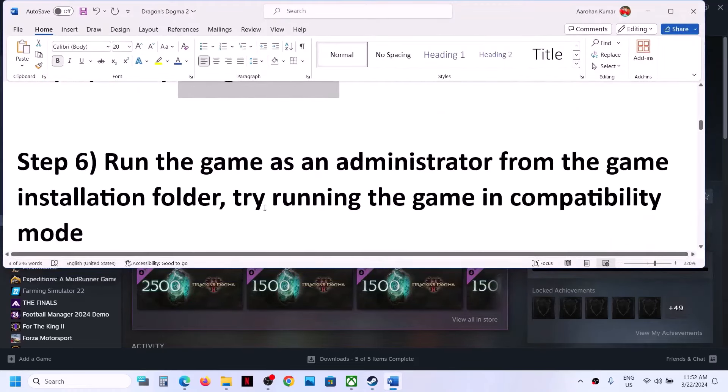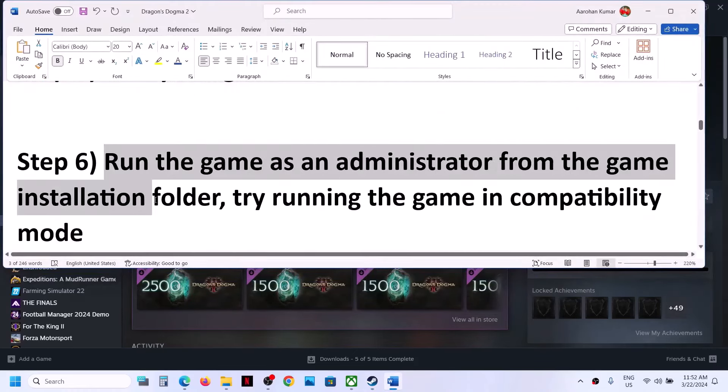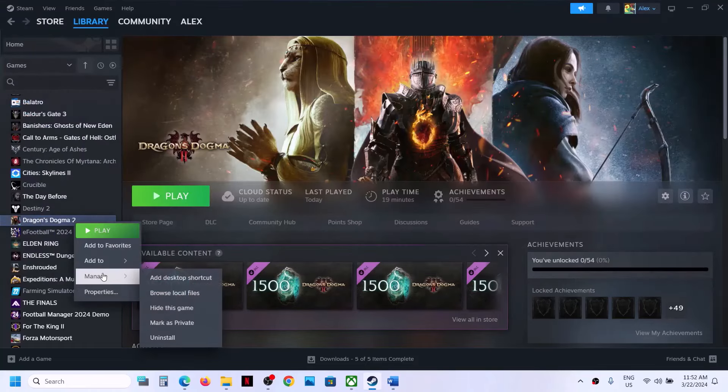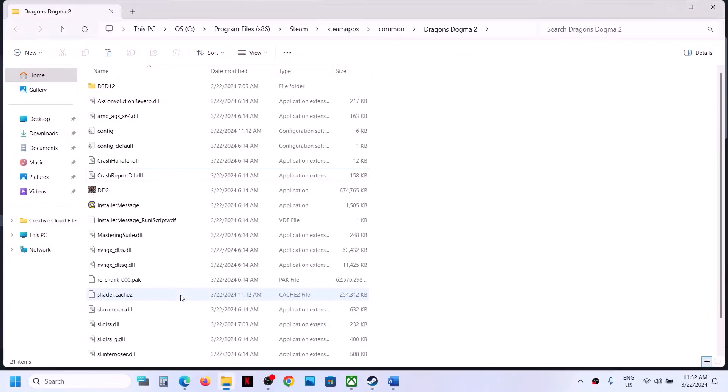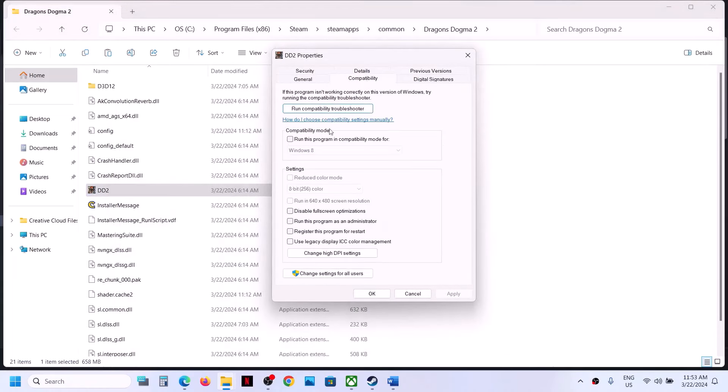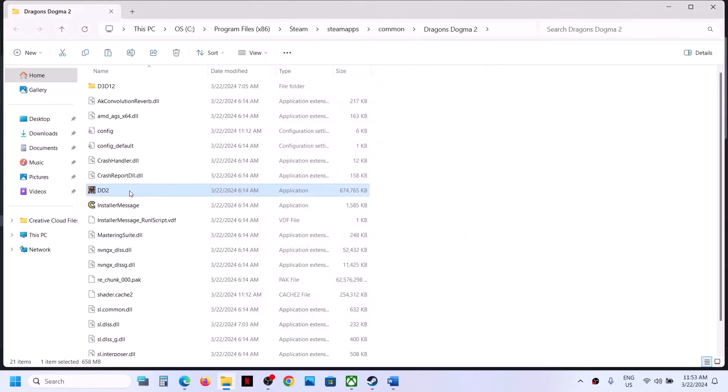The next step is to run the game as an administrator from the game installation folder. Make a right click on the game, select Manage, then click on Browse Local Files. In the game installation folder, right click on the game exe file, select Properties, go to the Compatibility tab, and put a check on the box which says Run this program as an administrator. Click Apply, click OK, then double-click to launch the game.